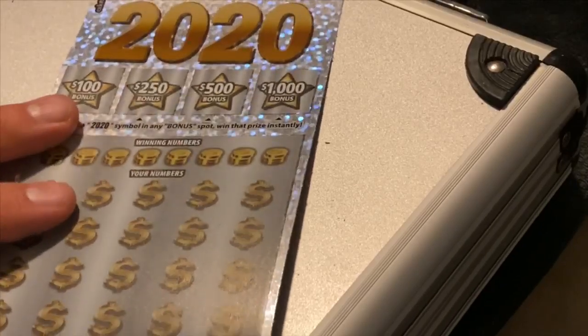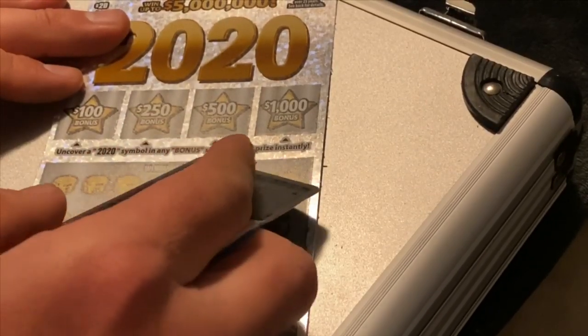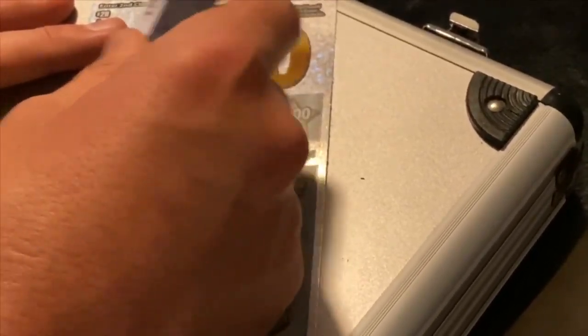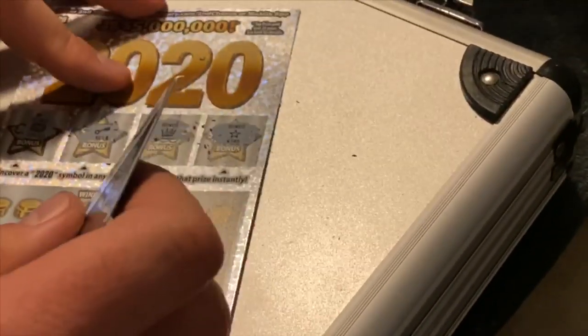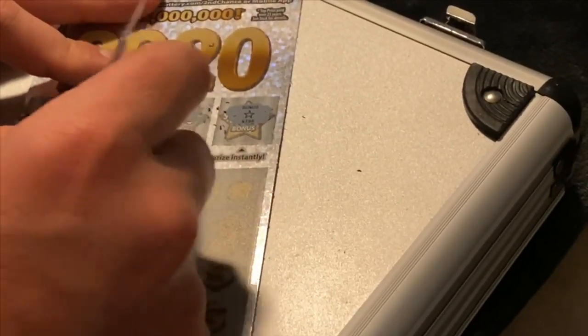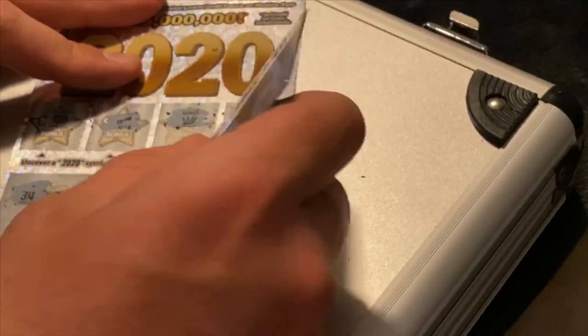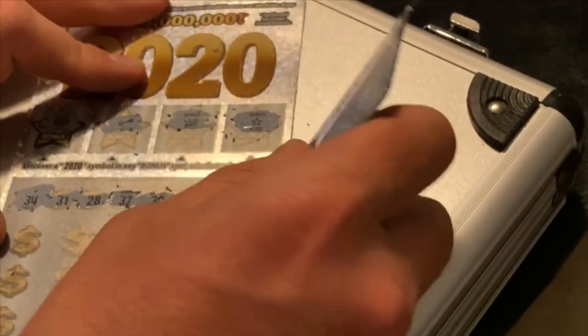Moving along to a $20 one. Uncover a 2020 symbol in any bonus spot to win that prize instantly. We've got $100, $250, $500, and $1,000. Starting with the hundo — nope, we have a chest, a key, a crown, and a toilet. Winning numbers: 34, 31, 28, 37, 39, 19, 29, and 16.